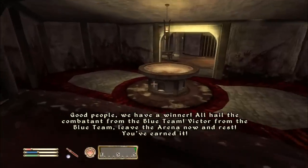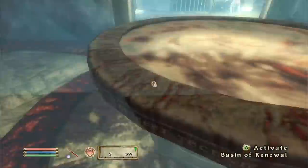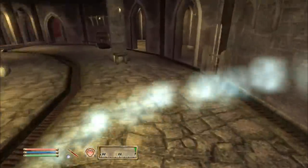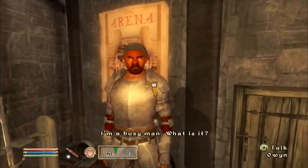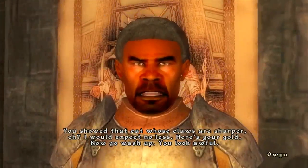Depending on what Owen says is our next fight — we definitely want to take a nap for a day just so we can get that Star of the West power. Let's see what he says.